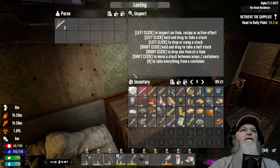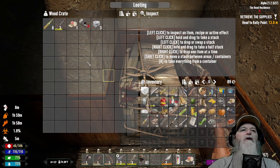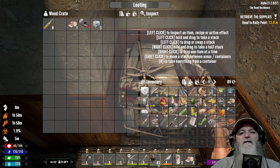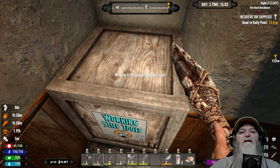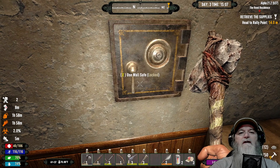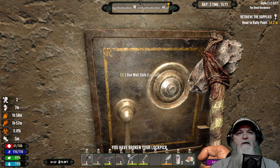We got a pocketbook over here - those always come in handy. What - oh, a baton! A pipe baton. I kind of like the baton so I am going to rotate some of these in. We need all that stuff. Let's go ahead and get into Working Stiff Tools - anything good in here? A book - eight of fifty. Let's come on lockpick, let's see what we get going in here. Ah, lockpick broke - dang it! Come on, be nice to me.